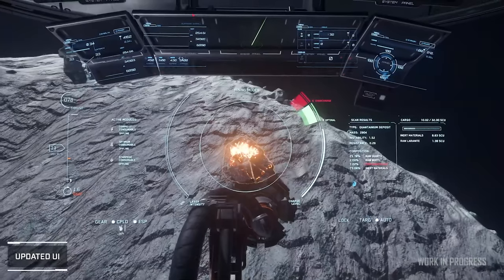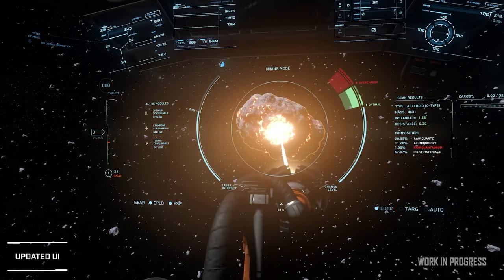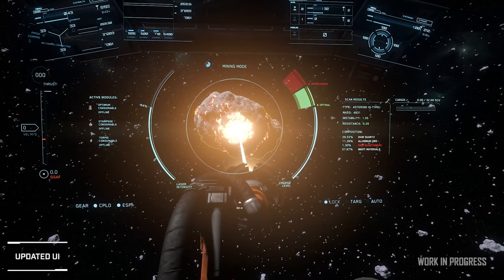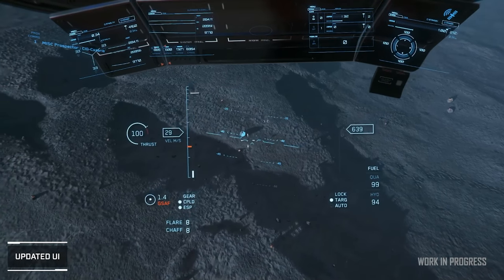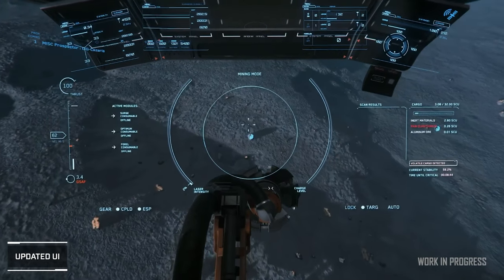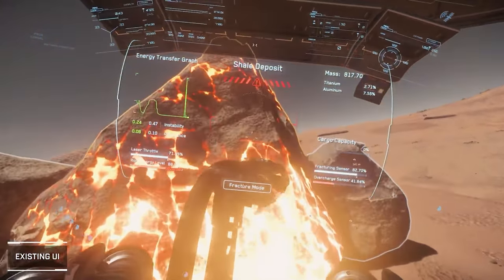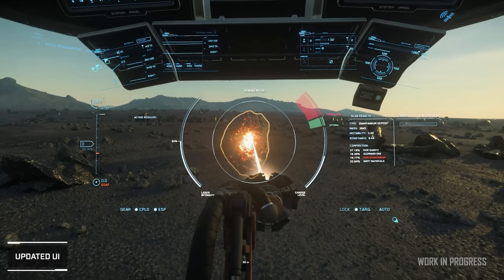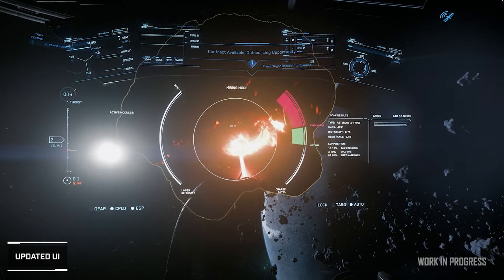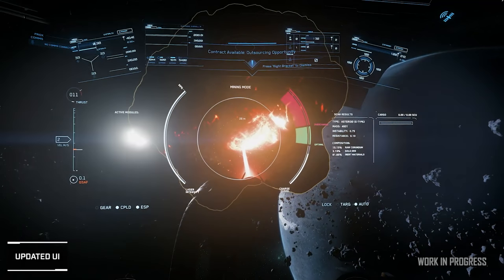Also now in 3.12 is the new mining UI, which we saw recently. This update adds a brand new user interface for all mining capable vehicles, providing the player with a cleaner overall view of their cockpits and HUD. You'll have a huge amount of information available at a glance — you'll be able to see what's in your cargo pods, jettison volatile cargo, see your mining consumables and any timers associated with them, and your flight UI will be visible while you're mining as well.